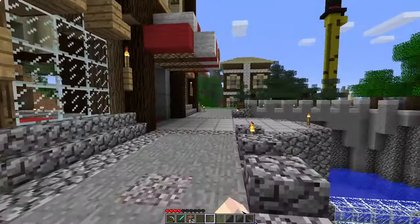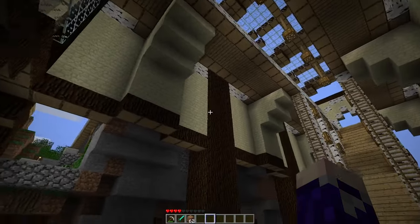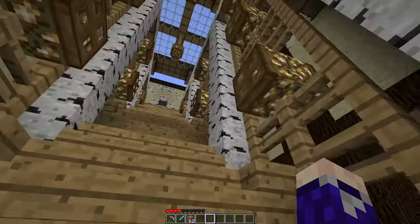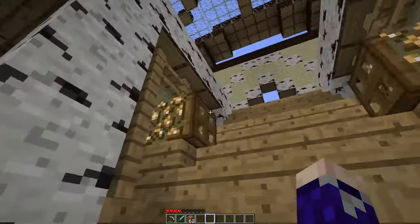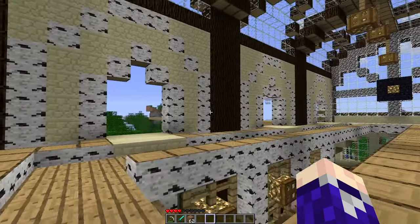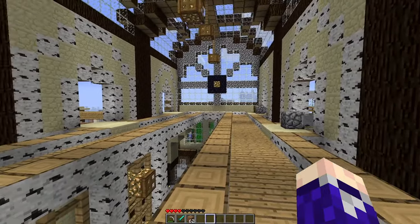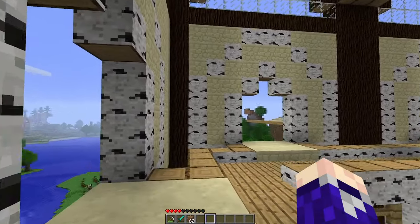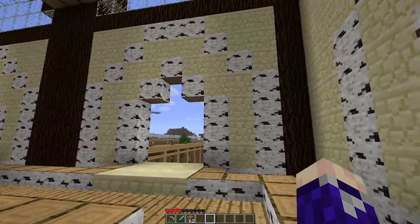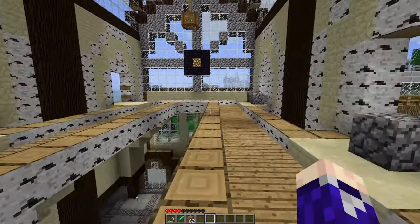In light of the new nether portal changes, I'm coming to the train station because this project has been going on for months and months and has not been completed or really expanded on in a long time. I want to change that today - actually get this station to a point where I'm happy with it. Captain Cat did this upstairs part which looks alright, but I have his permission to change it up a bit because personally I think it could be a little bit better.